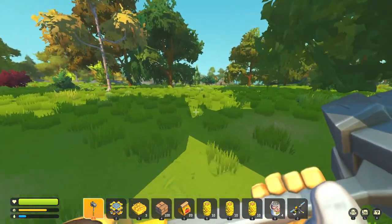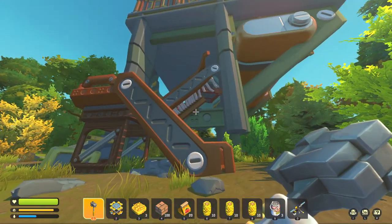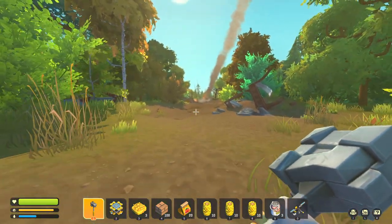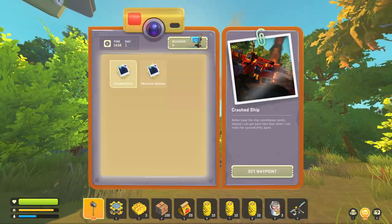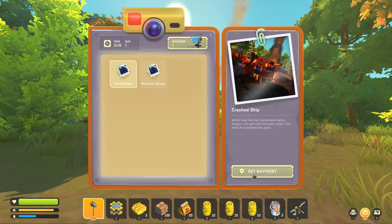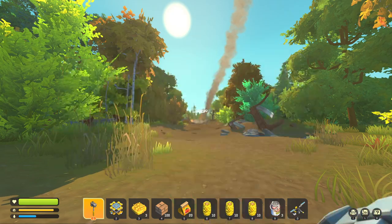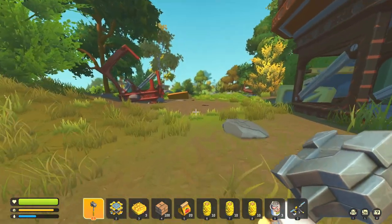So we're going to head back to the spaceship. We're back at that first building from the first episode — there is the spaceship. You can easily find it by looking for the smoke or by turning it on with the logbook. This is the building we already looted; the stuff in here does not respawn.